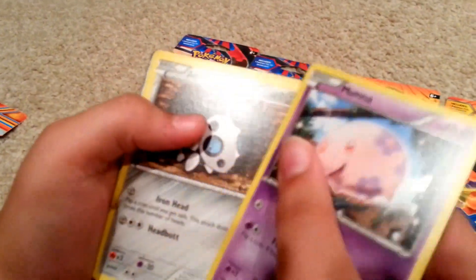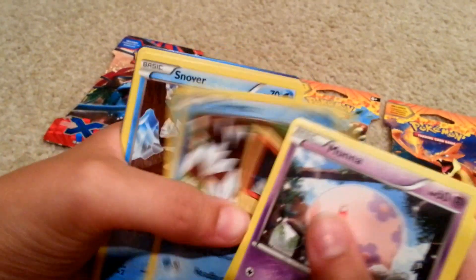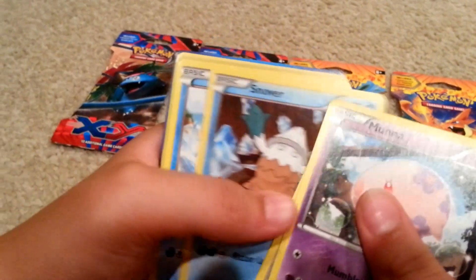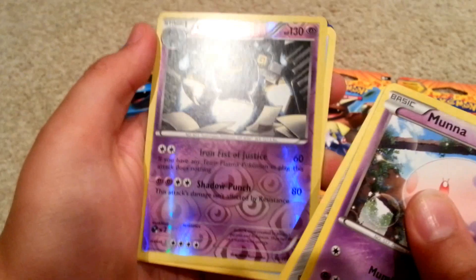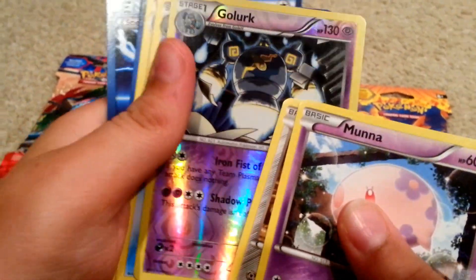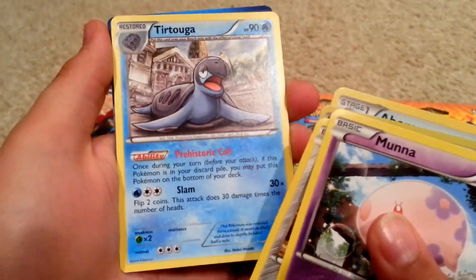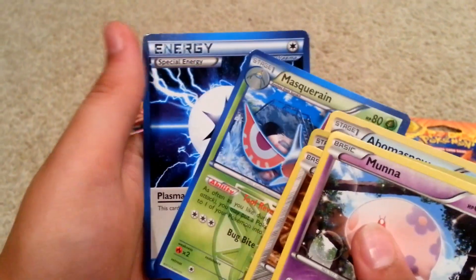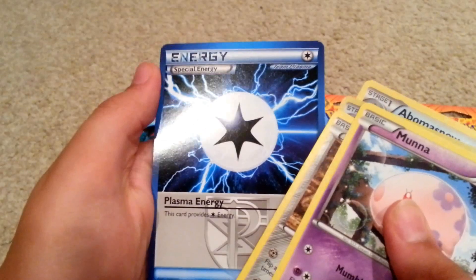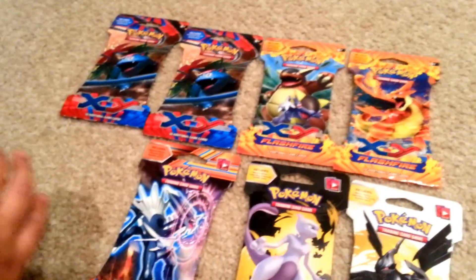Alright, here we go, start off. Moona, Aeron, Snorunt, Snorlax, Lapras — that's kind of cool. Golurk, reverse holo Golurk, that looks kind of cool. I think I did the trick wrong. And a Bergmite with snow. A Torterror, a Muskarian. And then a special energy — Plasma Energy. So I messed up the trick that time.